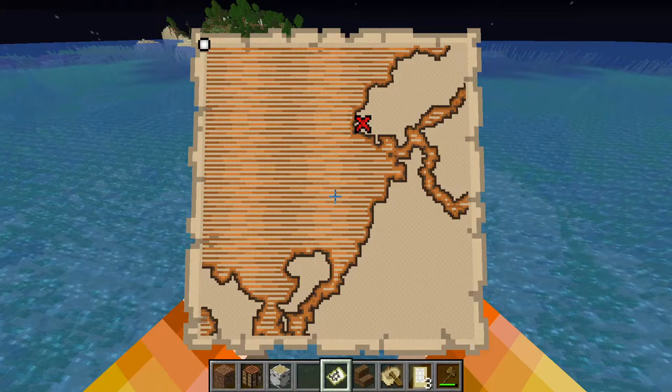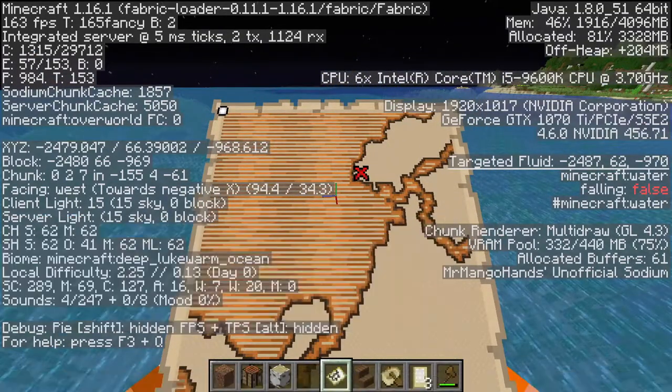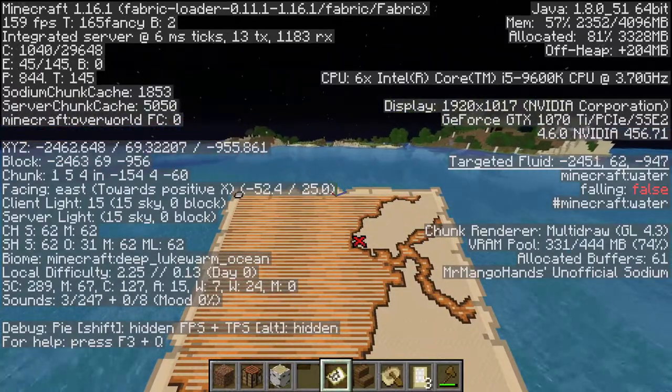So if we want to get to our buried treasure and we're in the top left of our map, that means we have to go southeast. In our F3 display we can see northwest, east, south — so we want to head in that direction to get to our buried treasure.